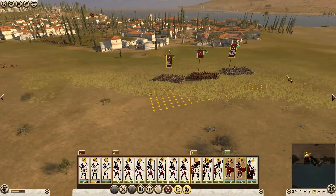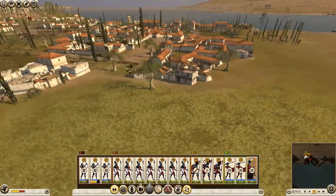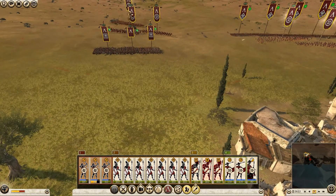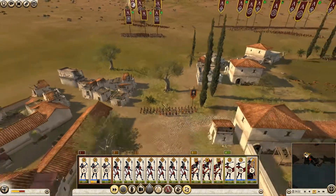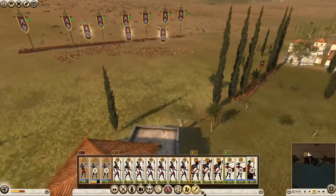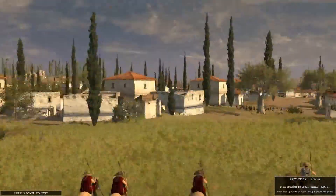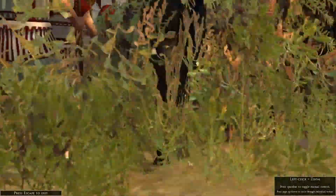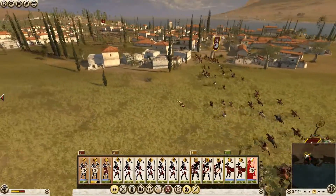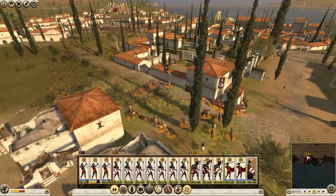Moving my javelin men and light cavalry over here. Archers are shooting at the general — that's not good. Let's rush in with my cavalry and try to get rid of them. I've turned off 'fire at will' for my archers — I don't want to get too close. Cavalry is attacking into the archers, who are running away. That's a smart move — I don't want to get too deep.